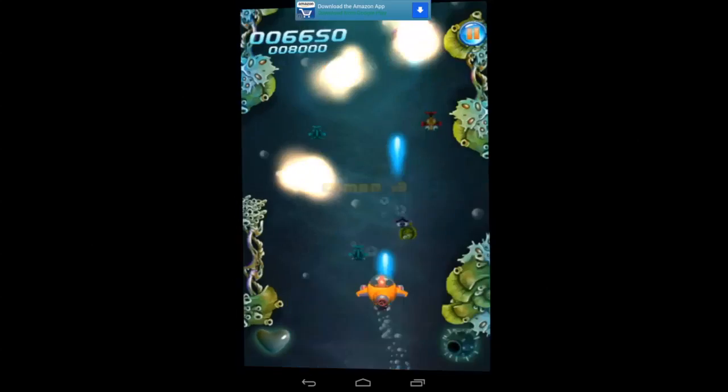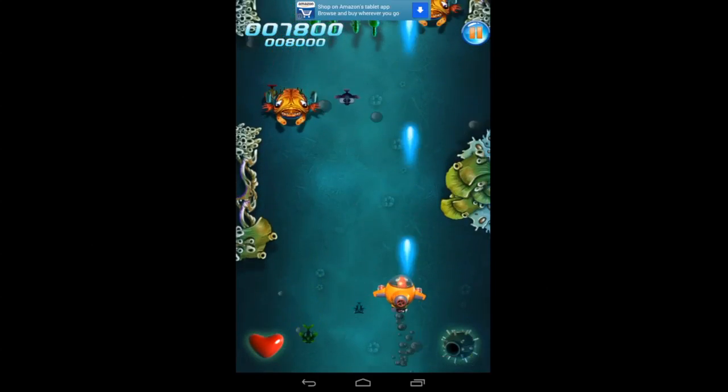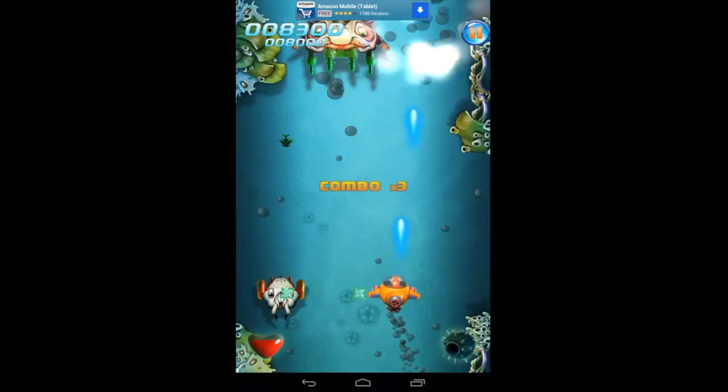My heart on the bottom left is my life — I only have one. I just used my nuke bomb on the bottom right; it takes a bit to recharge, it has a cool-down. Top right you have a pause, and in the upper left you can see your current score, and below that is your high score.